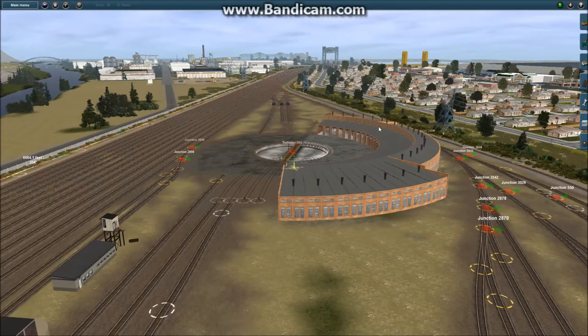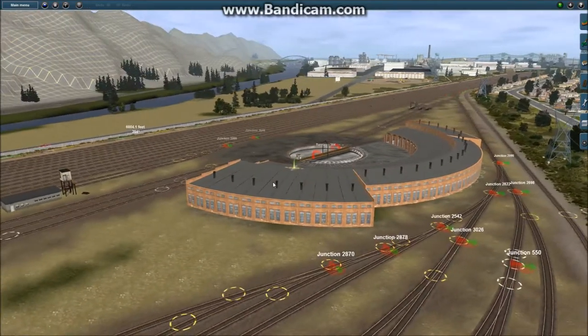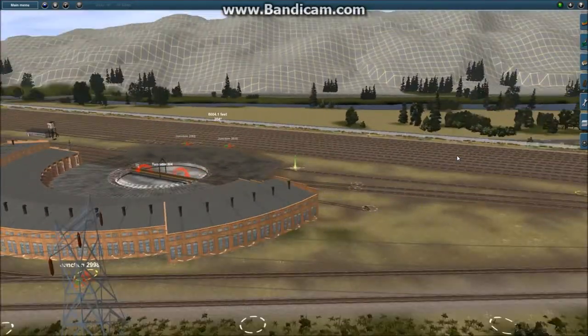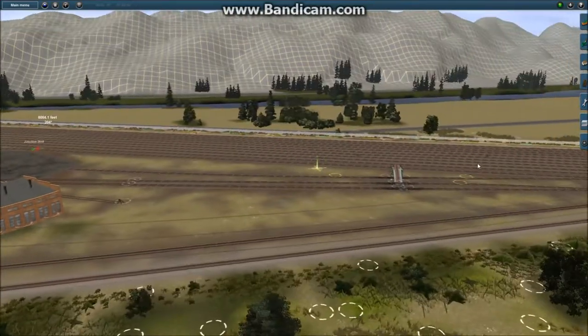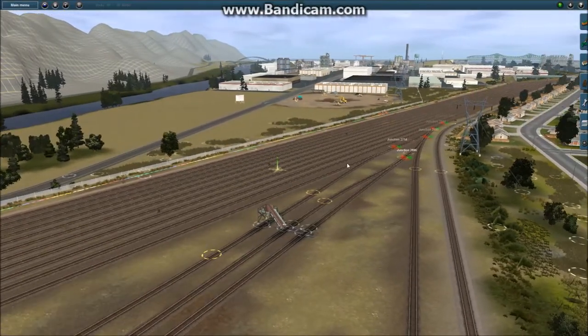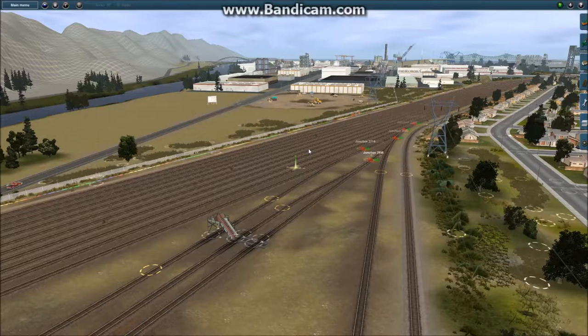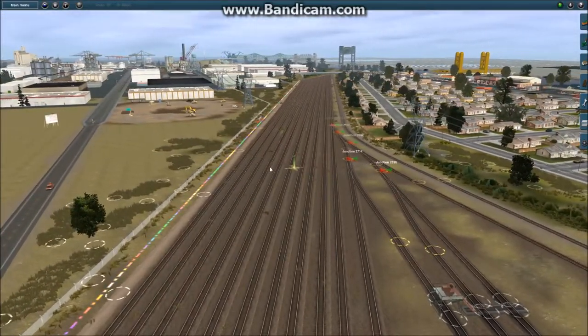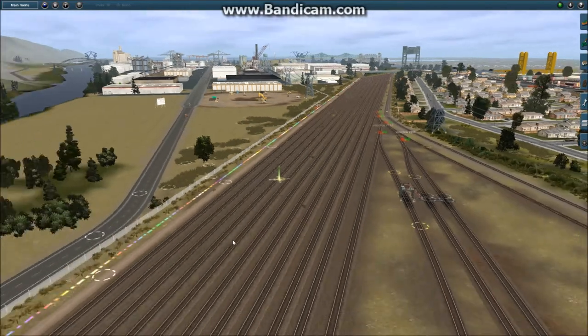Right in front of me is the new roundhouse and the new yard — this is actually the latest stuff I've been building. I decided that the yard we had was way too small. After building a train in a different layout and thinking it was a moderately sized train, nothing special, it wouldn't fit in the yard here. So I thought my yard needs to be a lot bigger.